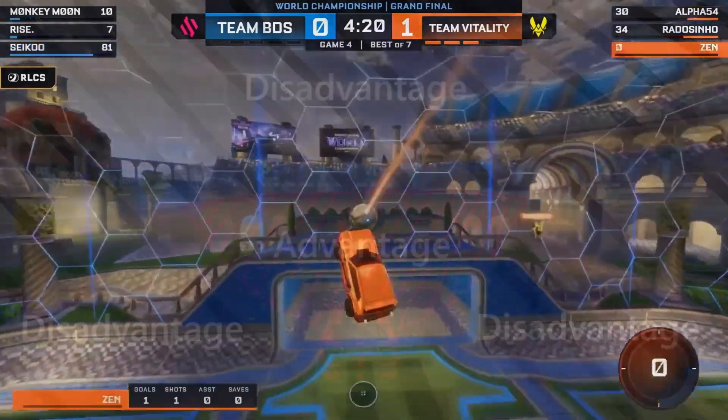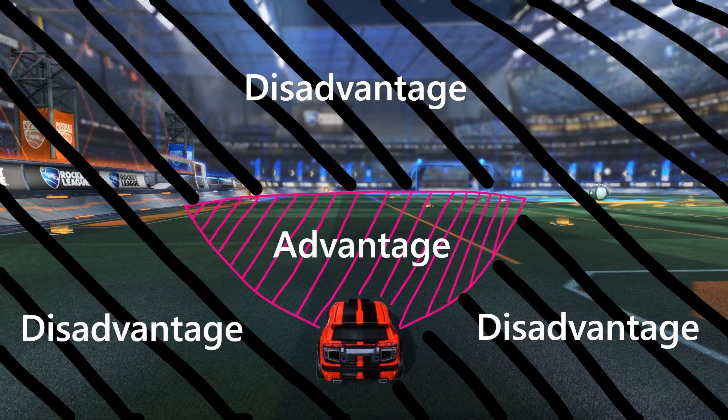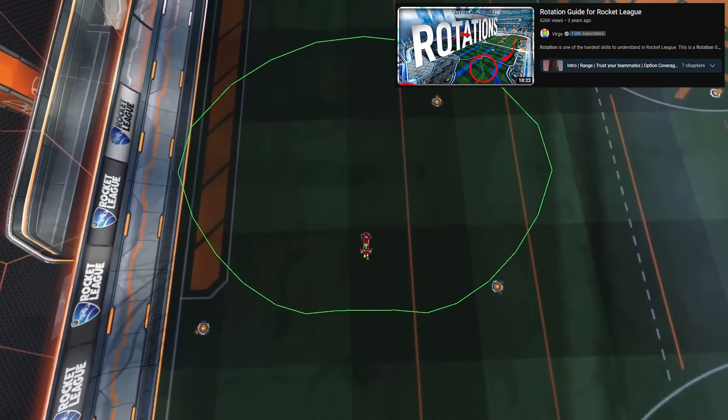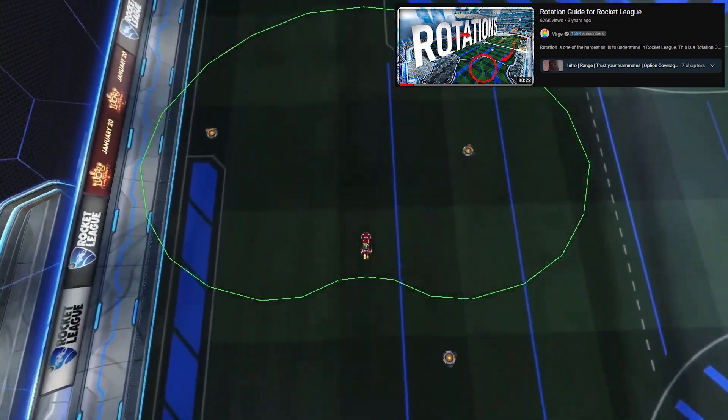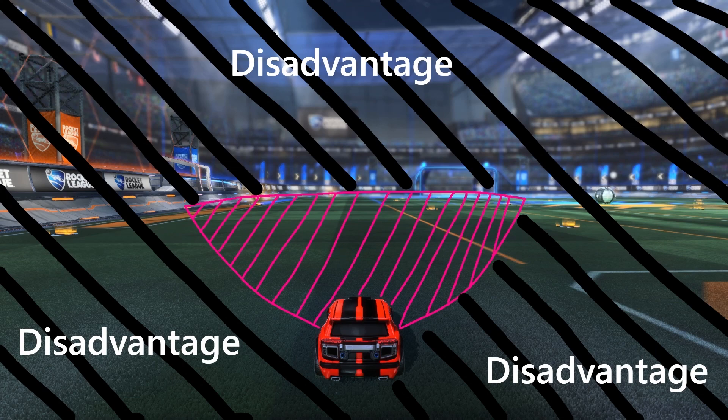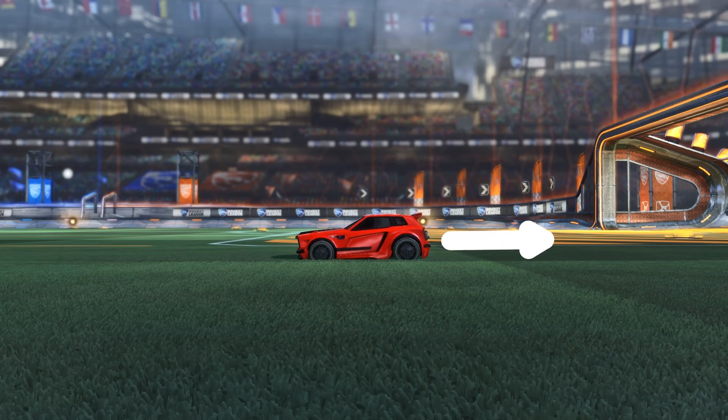The first things I want to cover are what I call the advantage and disadvantage zones. These zones are what I believe determine who has a statistically favorable position to control the outcome of a play. A player's advantage is the range of space in front of them that they can directly impact — the most advantageous spot is typically directly in front of a player's momentum when driving forward. A player's disadvantage is all of the space outside of this range that requires an additional step in rotation before they can make a play there. The most disadvantageous spot is typically directly behind a player's momentum when driving forward.